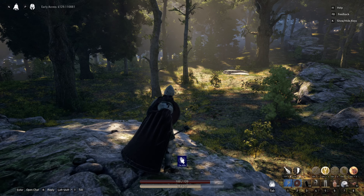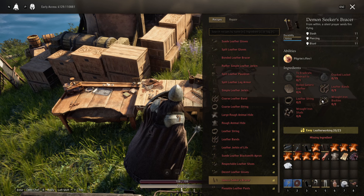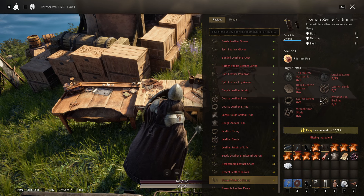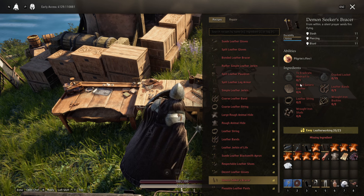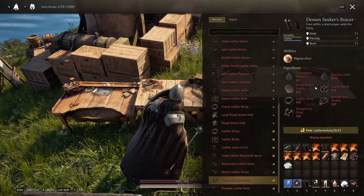Let's head over to the workbench and look at the materials and also where I found the To Eradicate. Here are the materials required to craft this — you're going to have to grind out your leatherworking to get your boiled generic leather, leather string, and leather bands.